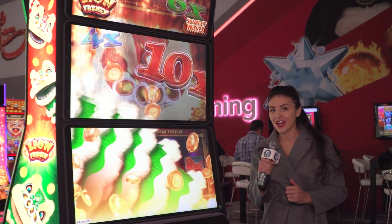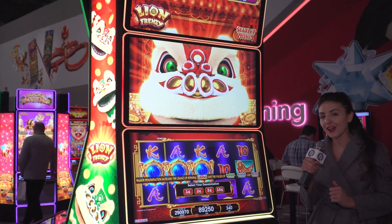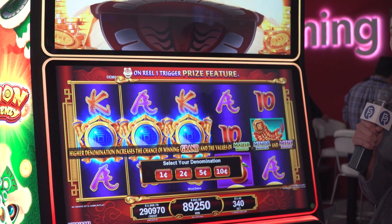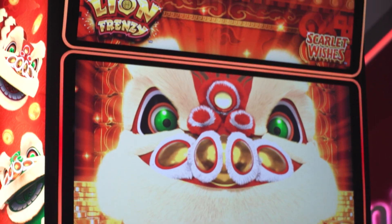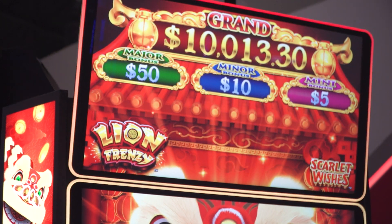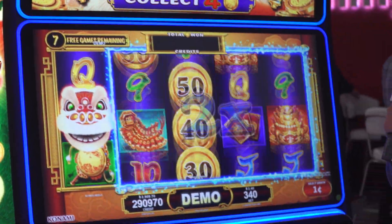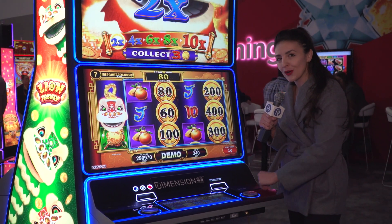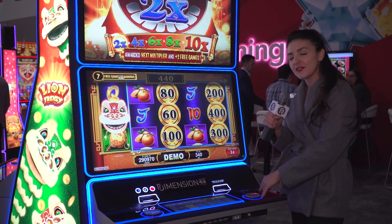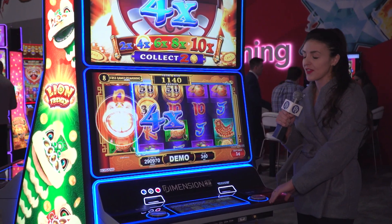It consists of three 43-inch stacked screen monitors in 4K ultra high definition, and the screen closest to the player is touchscreen. Each of these is mounted at differing angles, both for ease of view for the player as well as for attraction on the casino floor. It's actually nine feet tall and three feet wide, so it has a nice large presence on the casino floor. It has the same footprint as Konami's Dimension 75C, which has been in the market for a little over a year, and it has the same base hardware components and base frame as Dimension 75C — so operators can tap into this with a lot of confidence about the stability and reliability of that hardware.